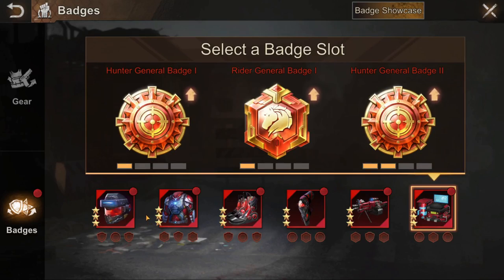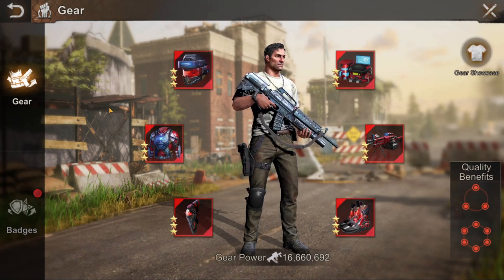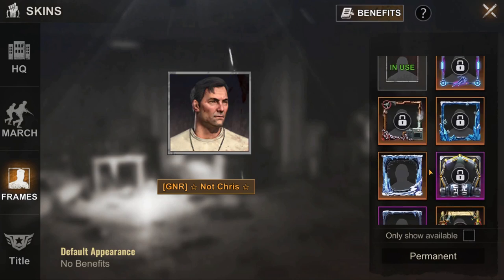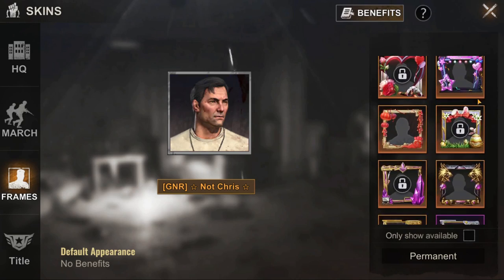Next comes chief gear, which is kind of at the bottom of the list here because it just buffs your attack and defense. I'm not saying chief gear is bad, but it's not as good as the other features and later on it just becomes obsolete.